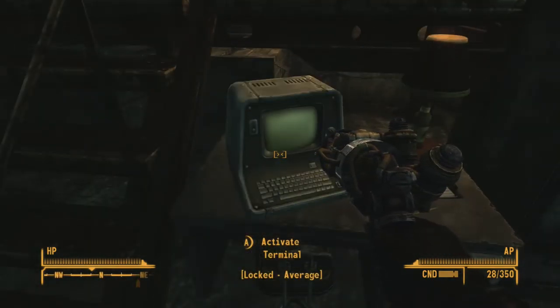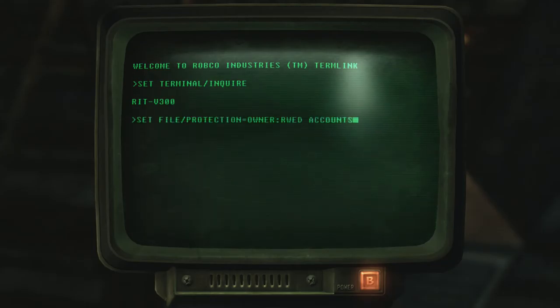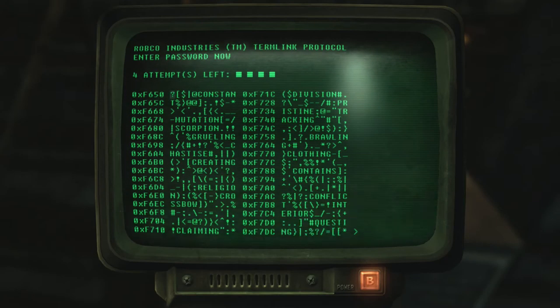So it's a four-letter password? No, I have four attempts. I need to find something with a certain number of matching letters. Pristine... Tracking... Brawling... I'll do Tracking and see. Two out of eight letters are correct - so it can't be Brawling. It can't be Clothing. Could be Contains. I'll try Contains. That's it!